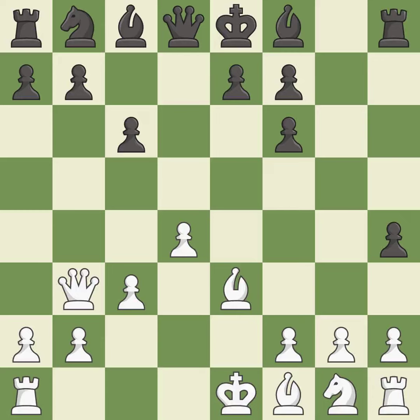It is an inaccuracy. This activates a knight by developing it off of its starting square. It is excellent. Castling gets the king to a safer square, out of the center of the board, while also developing a rook.